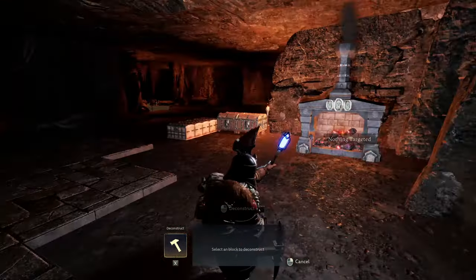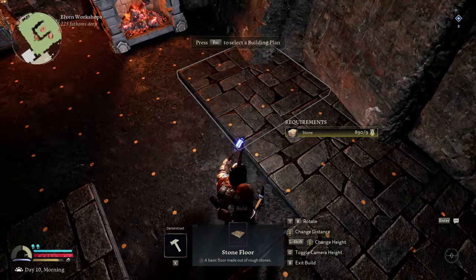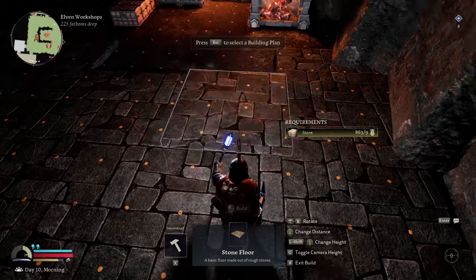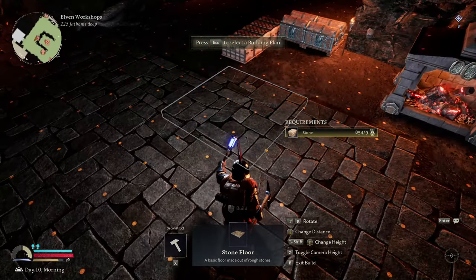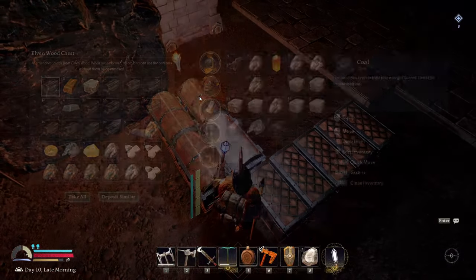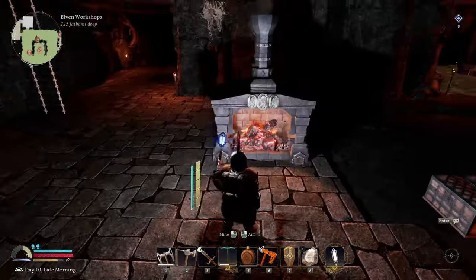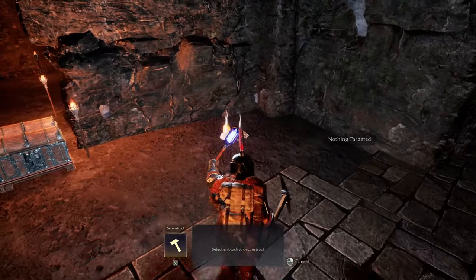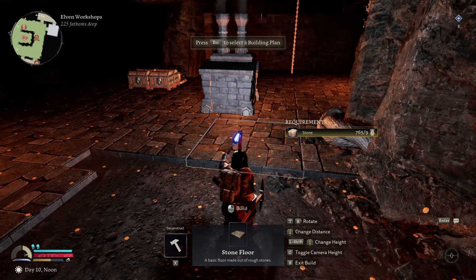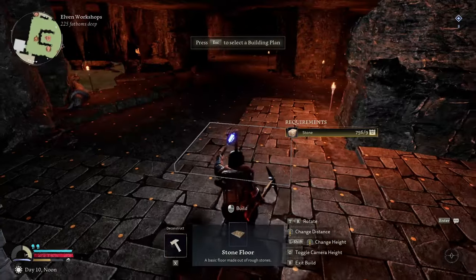These standing torches — you can't place flooring on top of them. Now when you're placing these floors down, you have to be really careful and make sure they're on the same level as everything else, because sometimes they'll just go a little bit lower. I can't butt this up against the wall here and I have no idea why. So we have our flooring down for the entire area we want to currently build in, and we'll expand as time goes on.